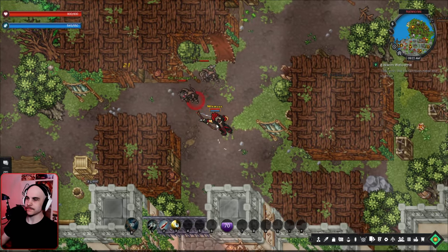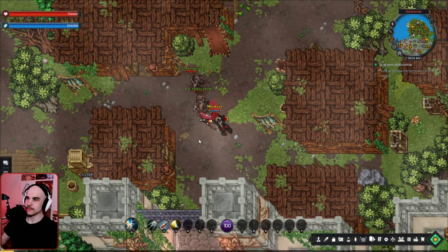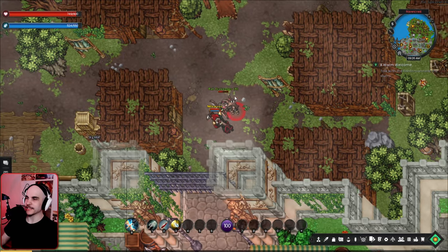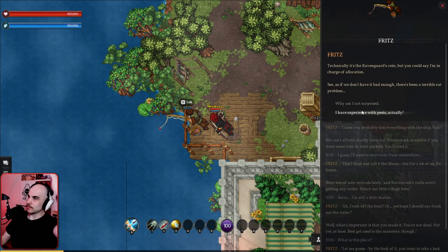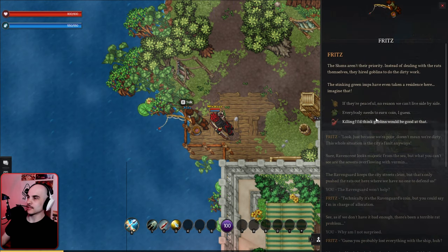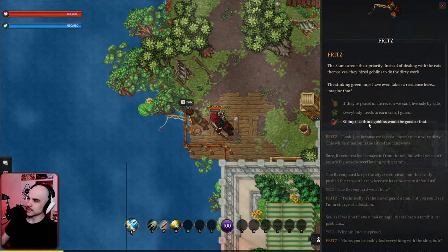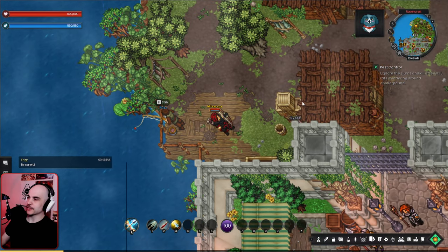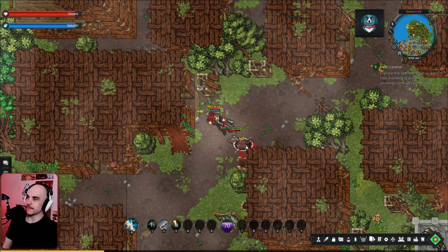We talk with the fishermen near the slums but some guys attack us. We find an NPC who gives us a choice of quests — goblins would be good at killing, and we like killing. We have to kill ten rats, which should be easy to find around here.